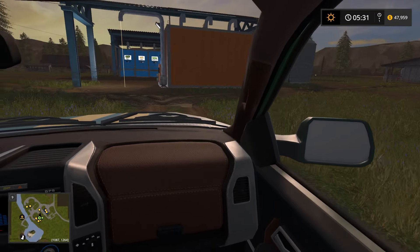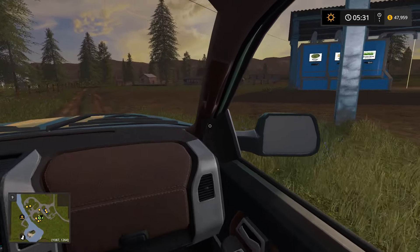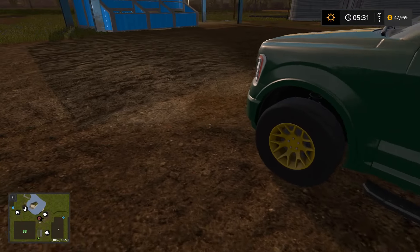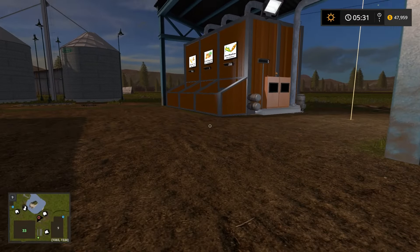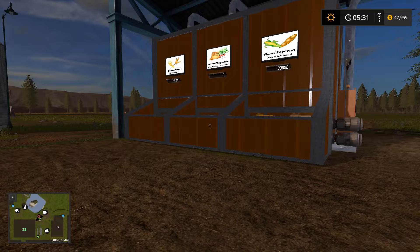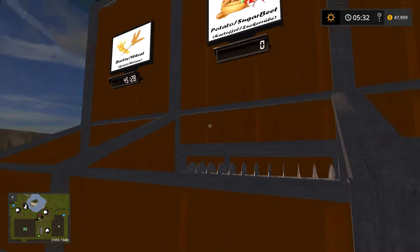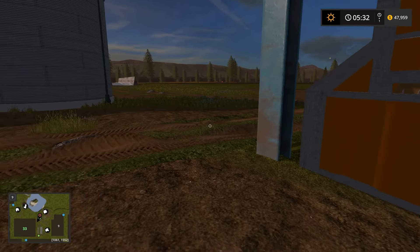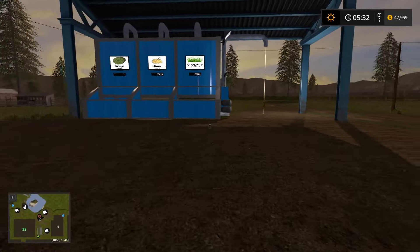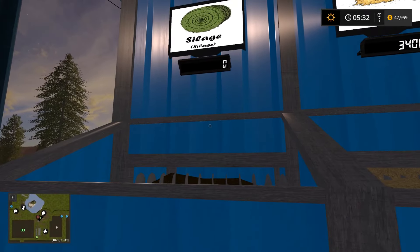We need to start making money with all that grass. I'm not going to make it like a mowing slog, but we need to get the money together for the Big Bud mod. We're gonna need potatoes and sugar beets. We'll do sugar beets on this field up here - I'll probably have to rent a seeder for that. And of course we need silage.